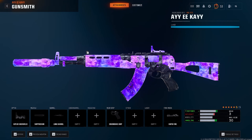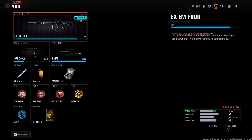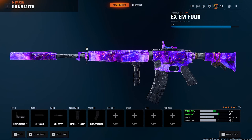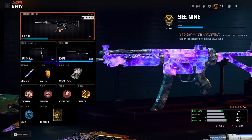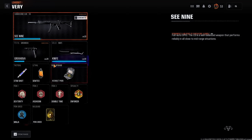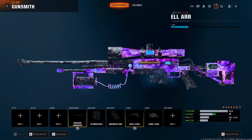I'll quickly just show you all of the class setups that I used in this video — so that's the AEK, and then this is the XM4. I do hope they fix the loadout and the menus though, because if you do it too fast it just bugs out and doesn't do what you want it to do. If you've played the game, you'll know what I'm talking about.